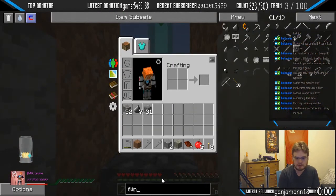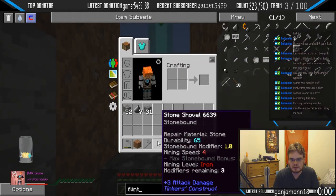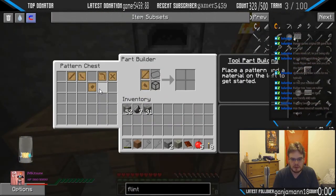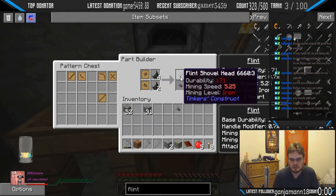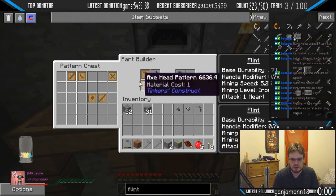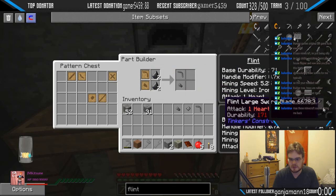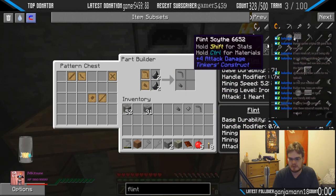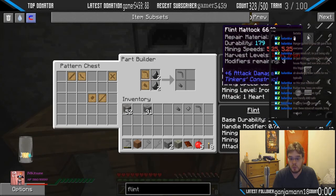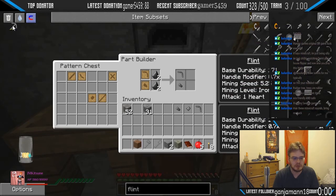Wait a minute — flint, how strong is flint tools? Flint shovel — 171 durability. I'm making fucking flint tools, screw it! Forgot about those. Screw stone. How strong is it anyway? See, it's the same level isn't it? It's better than stone — cool.